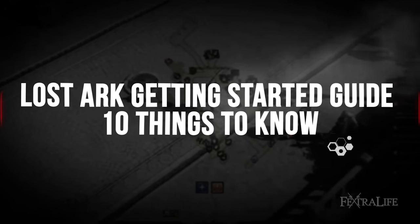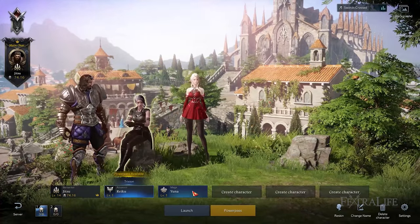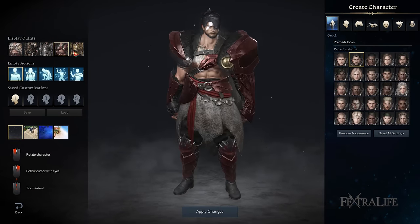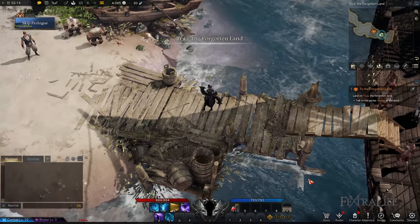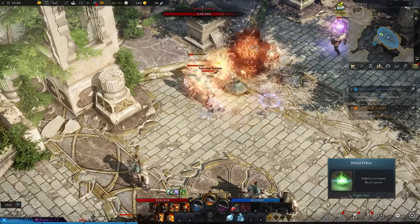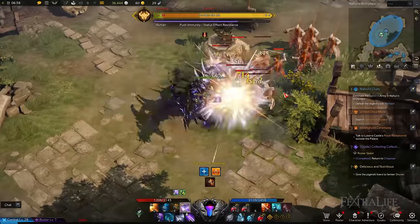In our previous Lost Ark Character Creation Guide, we talked about the number of character slots available on a single account and how to avail more of these, an overview of each of the 15 classes, and the various customizations you can do to make your characters look as unique as possible. In this Getting Started Guide, our goal is to narrow down the activities and gameplay mechanics you'll be focusing on at the very beginning of the game, whether you intend to power level to 60 as soon as possible or understand how combat and trade skills work.